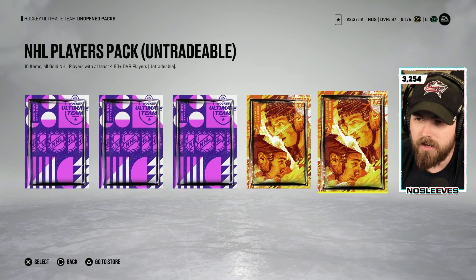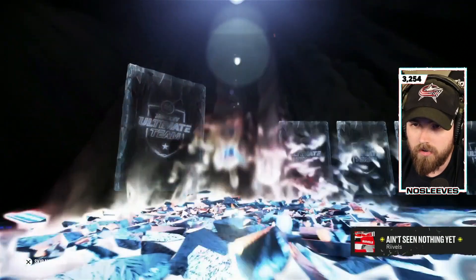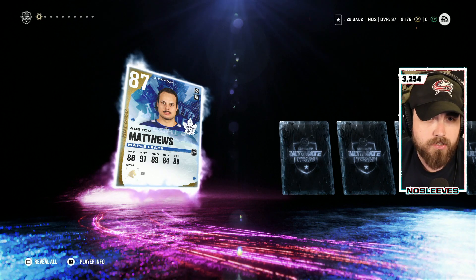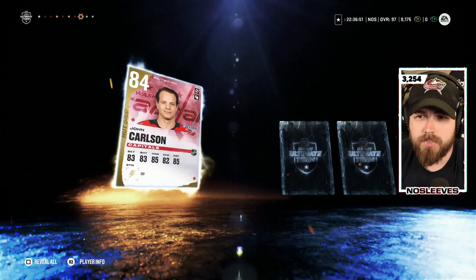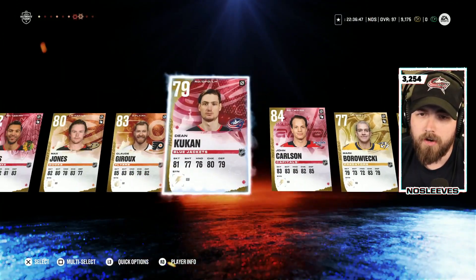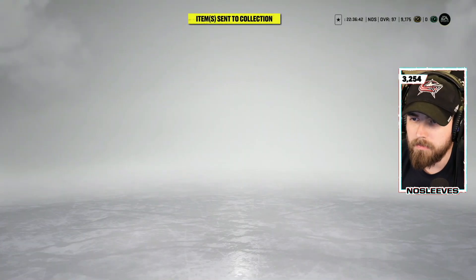No stopping us now, I got a good feeling about this. Austin Matthews — sick, October pull, but it's a purple. Packs are starting to heat up a little bit. Athens CU, Seth Jones — what are the odds? John Carlson again — we love base John Carlson on this channel — and Brayden Holpe. So we get our first purple in the 87 Austin Matthews; it's about six months too late.